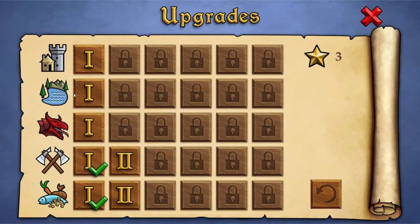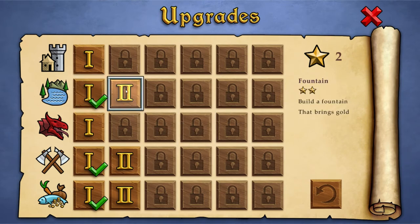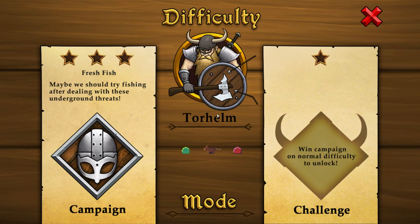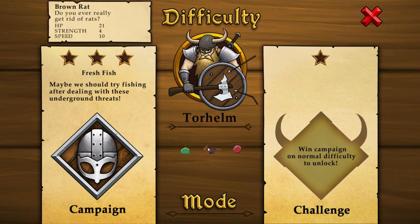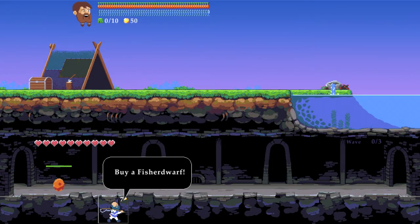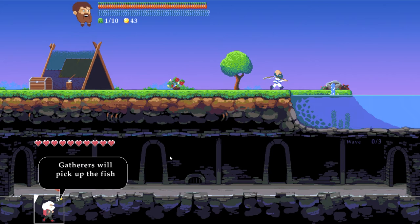Now I can get myself some more upgrades. Veggies and trees grow more often — yeah, that sounds good. Build a fountain that brings gold — ooh, gold! And what's with level 3? Fresh fish — maybe we should try fishing after the live with those underground threats. That's a brown rat. Fucking skavens, man. Buy a fisher dwarf — they ain't ready. This guy is not running around fabulously, he's just running around normally.